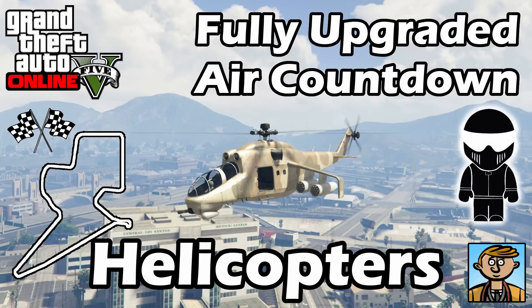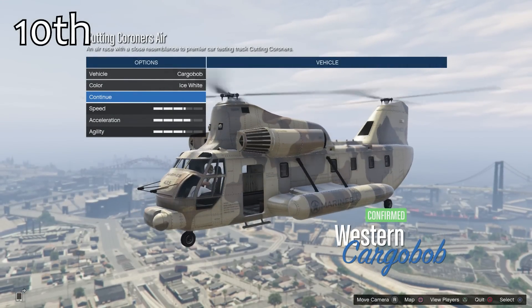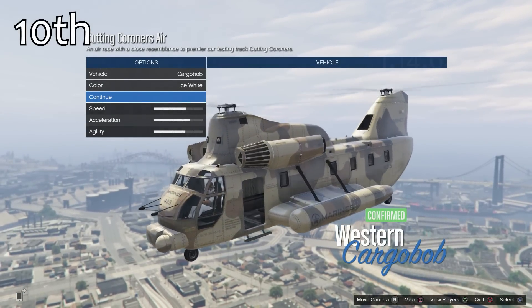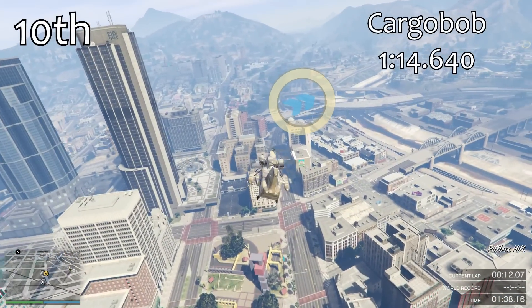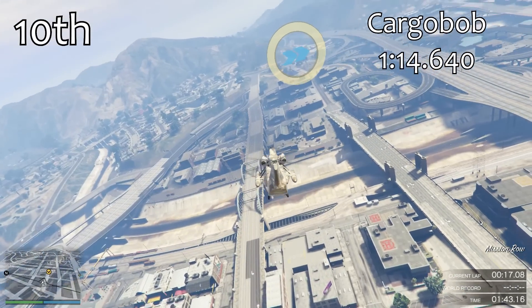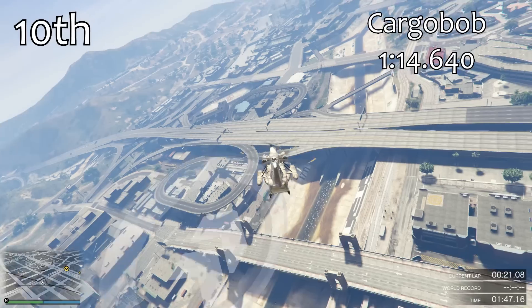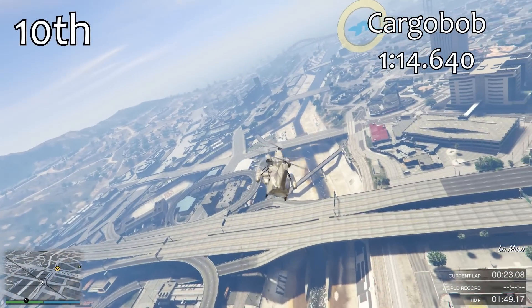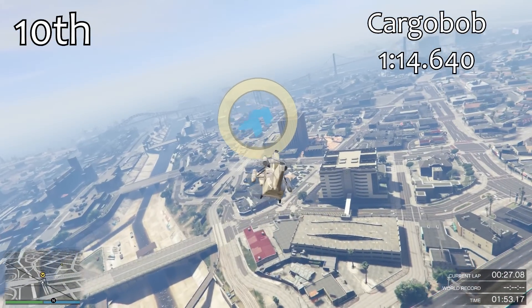This time we've got helicopters, and in last place for helicopters is the Cargo Bob. Probably not a surprise — the Cargo Bob isn't very quick; it's even slow when you're actually carting something around Los Santos. But having said that, it gets a lap time of 1:14.6, which isn't all that bad if you compare it to some of the cars. Helicopters in general are actually reasonably quick.